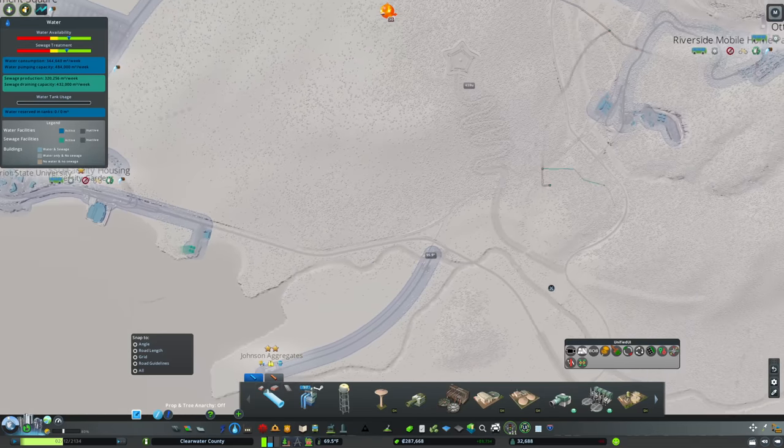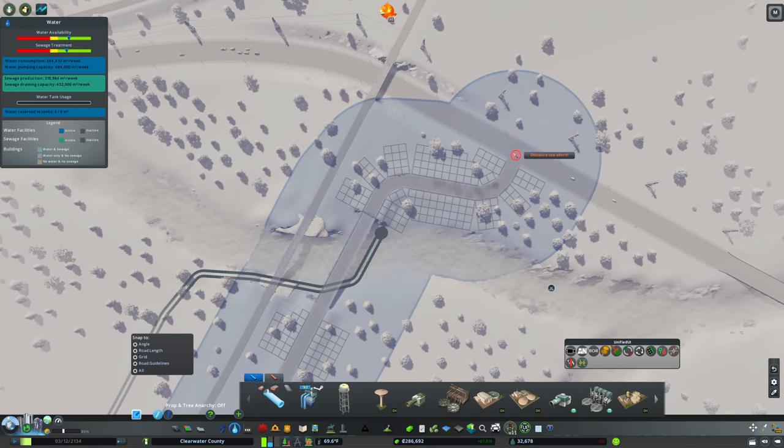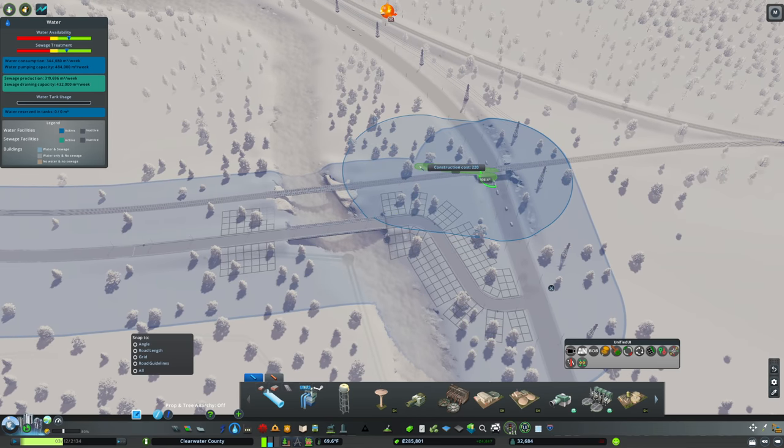Over here we're attempting to get everything connected and there are some weird visual artifacts. I'm going to connect this up and then reload. The problem was that I loaded into the game and the resolution was wrong — I changed it and that caused all the strange issues with water pipes and a little UI box. Now that's resolved and everything is looking much better.